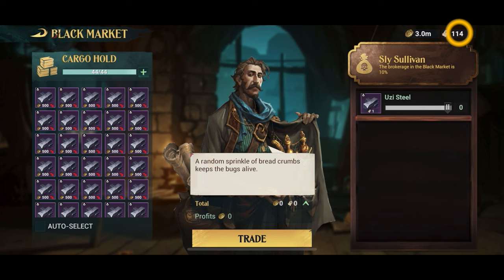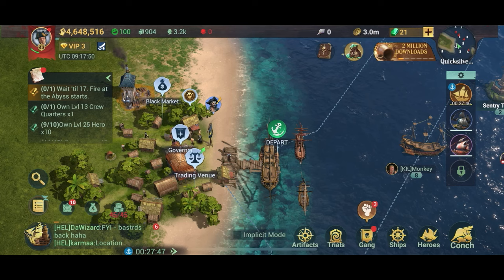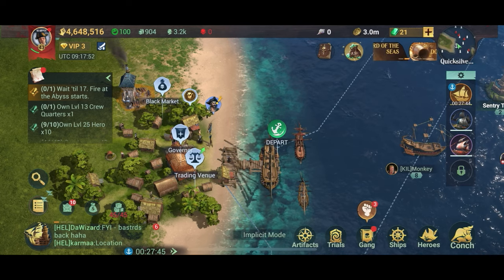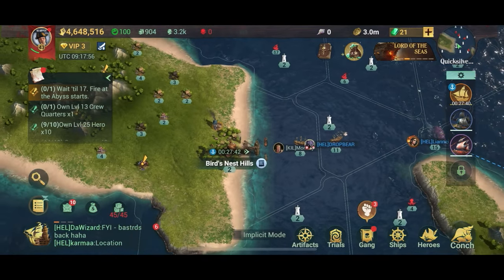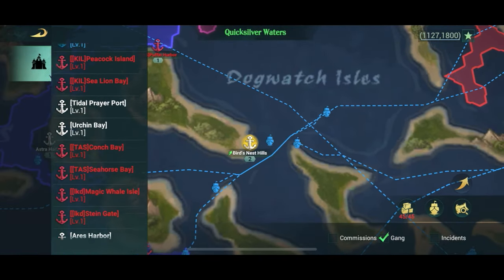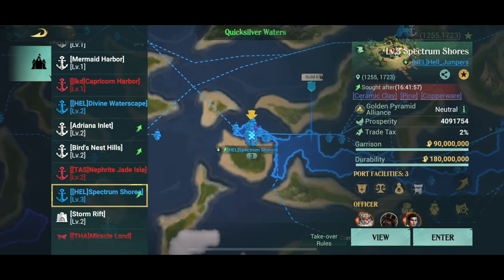So I can do this about three times and that's about it. That's how smuggling works — you don't actually spend gold on it, which is handy if you don't have a lot of gold. But you will make a lot of gold doing this. It doesn't take long, it's fairly simple, and it doesn't really involve anything other than just going from port to port.